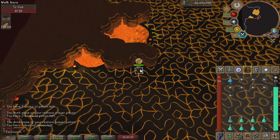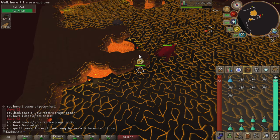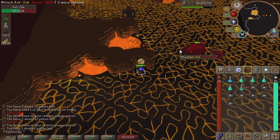Moving on to wave 53, we're going to get a healer, a ranger, and a mager to spawn — the Great Trifecta. But don't worry, this is not that hard. Just make sure you have either the mager or the ranger stuck at some point while safe spotting the melee healer. Here is an instance where I have to tank the ranger and mager at the same time — I prayed mage the entire time and took no damage, which is the best way to go about that situation.